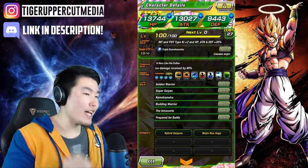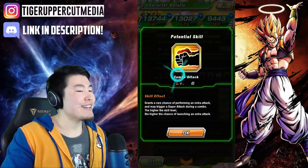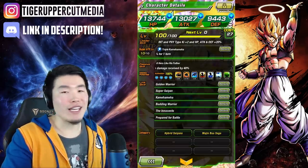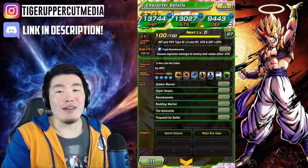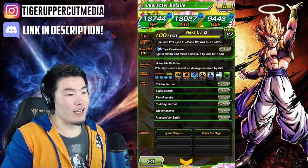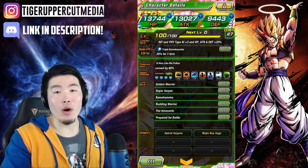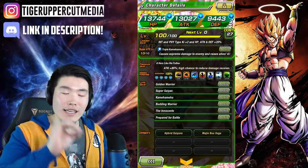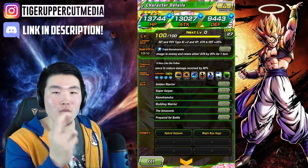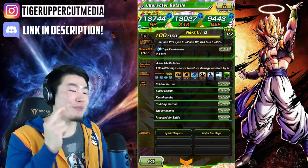Speaking of potential, his hidden potential skills — we went with 15 critical, 6 additional, and 5 dodge, which is built into every single int unit so I really didn't have a say in that. His link skills are Golden Warrior, Super Saiyan, Kamehameha, Budding Warrior, The Innocent, and Prepared for Battle. Hopefully when he does get an awakening he will also have Fierce Battle. Fingers crossed — please Bandai, no shafting. This kid deserves Fierce Battle, please.